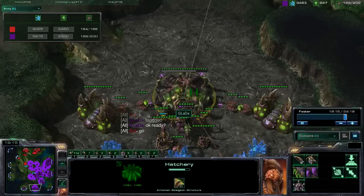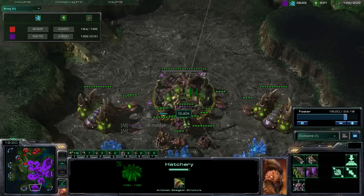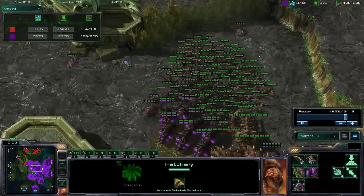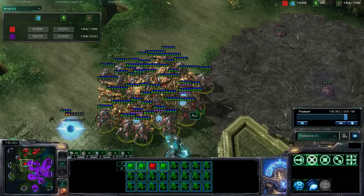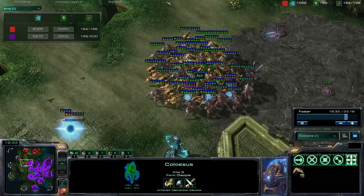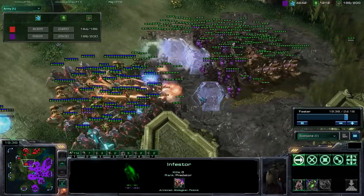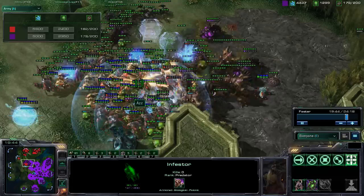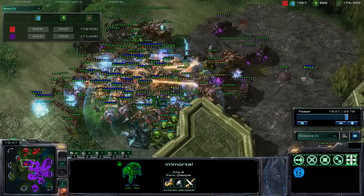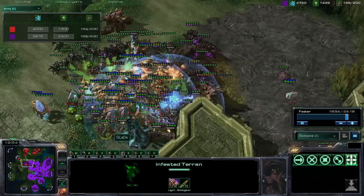Glade is also sitting on 3,000 minerals, so even if it's just a sheer replacement of his army, he can throw his whole entire unit composition at this group, lose one for one, and then instantaneously macro back up very quickly. Az does not have that production capability. Now infestors are coming in with fungal growth, force fields going down, ultralist just barreling through those force fields, and infested Terrans now coming in. The army stands at 5,300 versus 4,500.